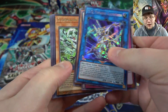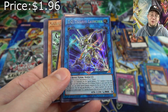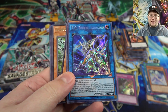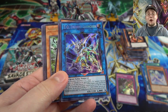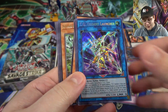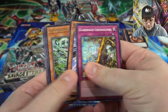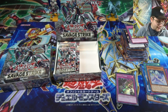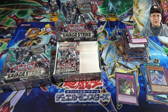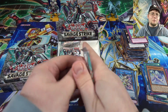Here's our other secret — TG Trident Launcher. I think this Link Monster is pretty good. I feel like people aren't really paying attention to TG cards. I'm not saying Tier 1, but I think they're a lot better than people are thinking — that's the reason I've been picking up a few of these. That's better than what I got last time. I was not too thrilled with the secrets I got last time. Sometimes you get the best card in the set, sometimes you don't. That's just how it goes. If you're worried about it, just buy the cards.